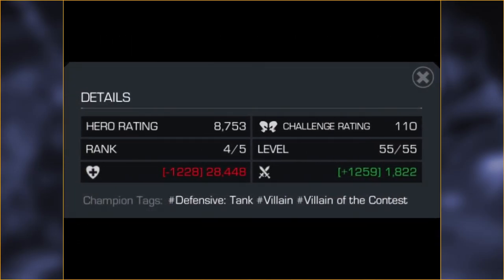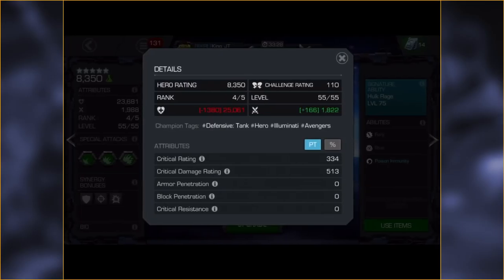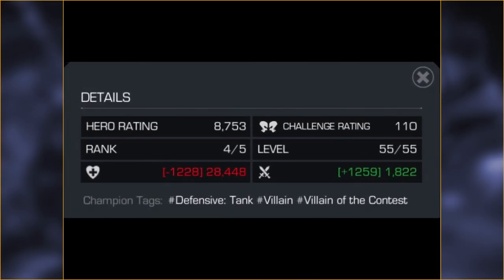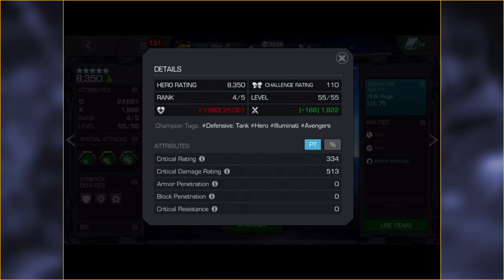Base health is super high at 28,400. Hulk's is 25,000, which is already super high. Thanos is actually higher than Ghost Rider, and he's a very high 455 base health champ. It looks like this one maybe has two in Glass Cannon judging by the reduced health, whereas this Hulk — one of our officers — I think has three in Glass Cannon just looking at the numbers. Pretty crazy high health when it comes to Thanos.